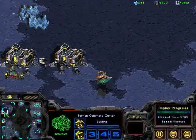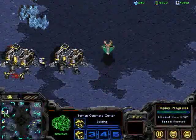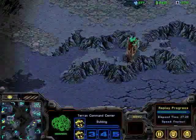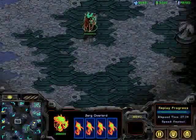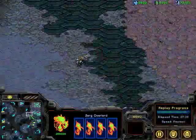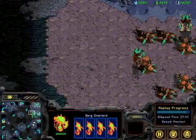Some broodlings and marines. Overlords flying around. Hydralisks amassing a tank force. This Vulture is going to be taken out fairly easily — didn't even get close.